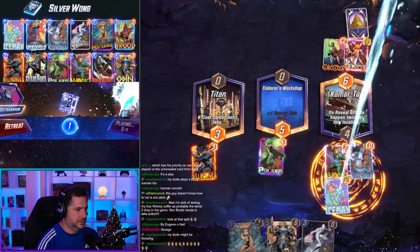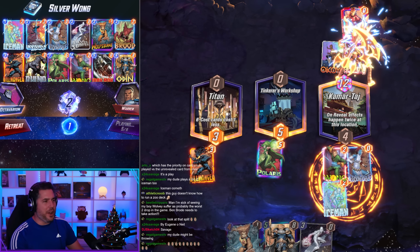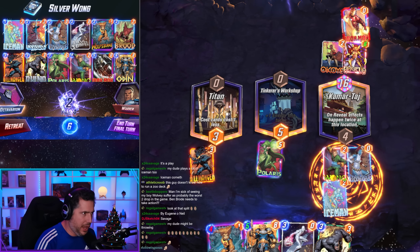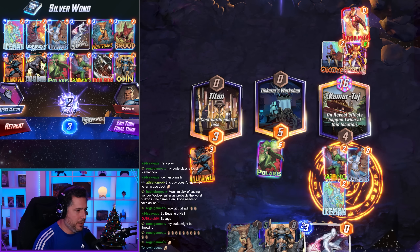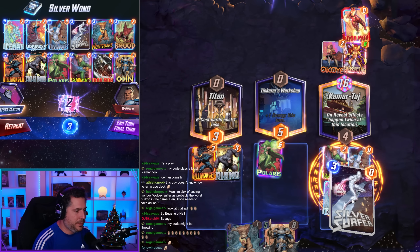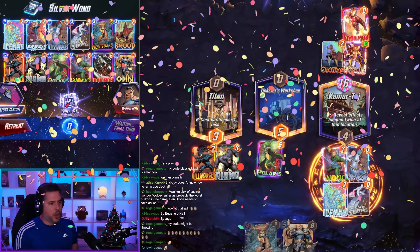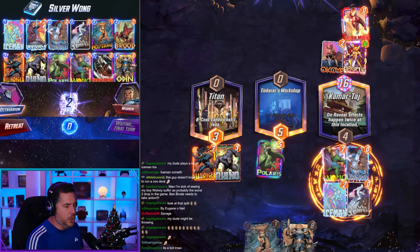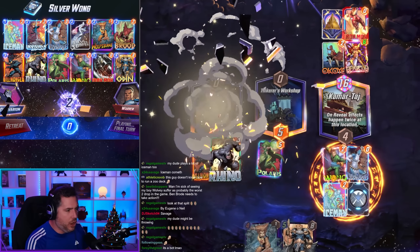The opponent plays Iron Man. You've got to win other lanes! He's relying on Dr. Doom — but buddy, I'm playing Silver Surfer right now. I'm going to sauce out Rhino and then Silver Surfer. We are absolutely going to clap this opponent — there is no way he beats us. You think hard about what you've done.